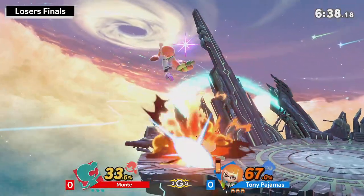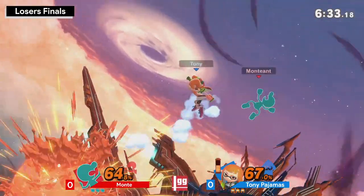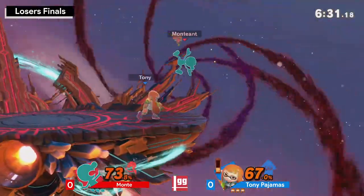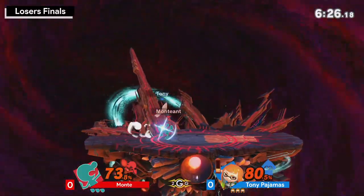We talked about how good it was for Palutena just to use back air. What an ability to just punish that with grab. Tony looking to land on the stage and take control, doubling back here. And this is pushing Monky into a bit of a good situation.